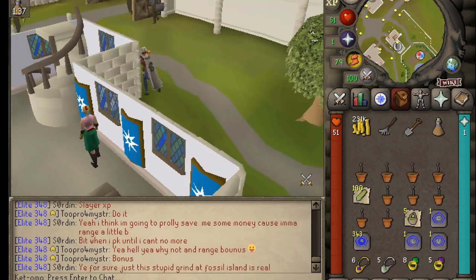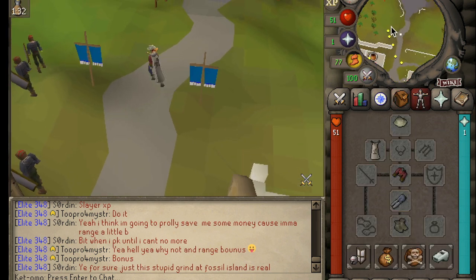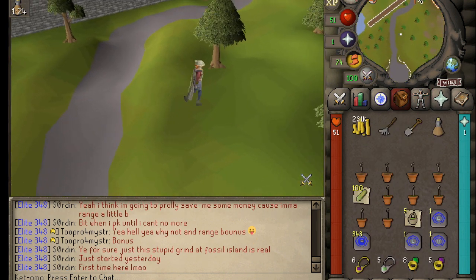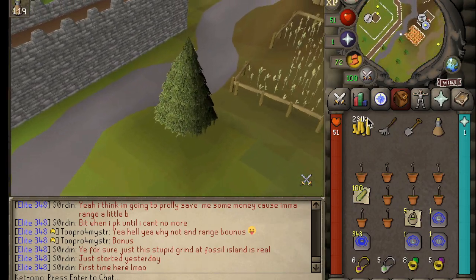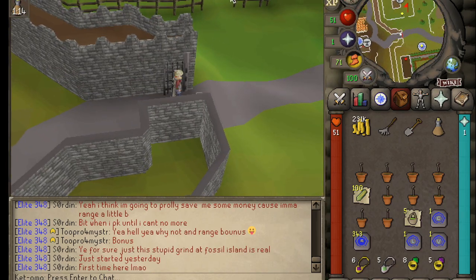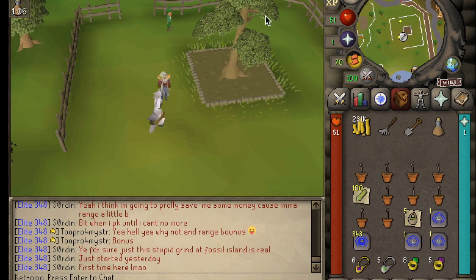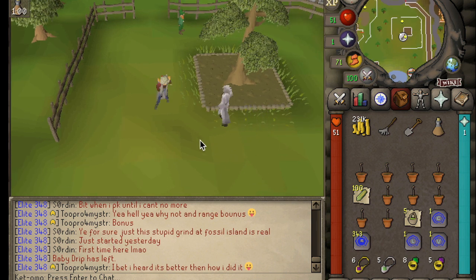From here, we actually have another regular tree up in Taverly, so I always just run. If you have the construction cape, you can always teleport to the Taverly house portal, which is kind of nice — saves time. I necessarily do not mess with a lot of the allotments, like the standard ones where you plant potatoes, flowers, and herbs. Those just take so much time and maintenance. Here's another one — just rake it, use the sapling, pay the farmer, and move on. You're going to go to Lumbridge next.